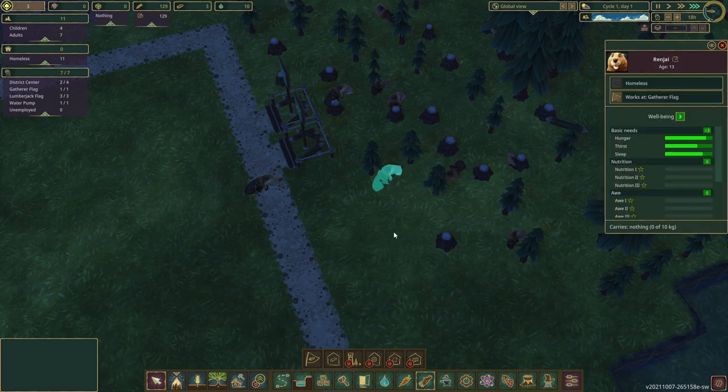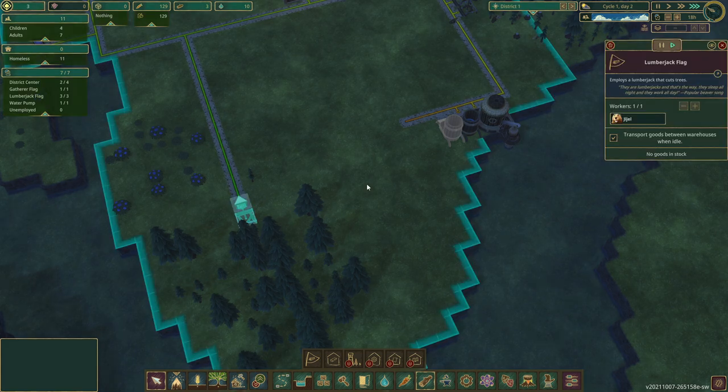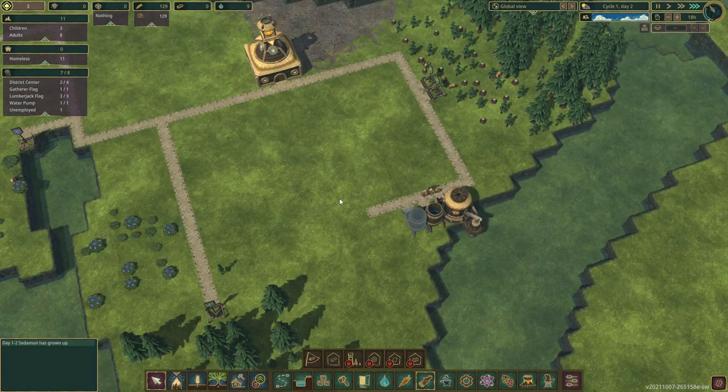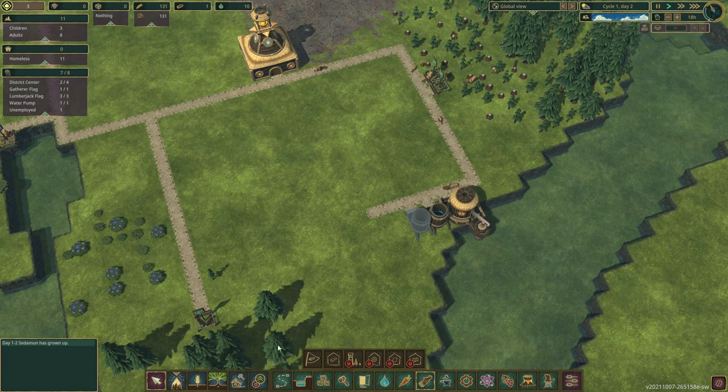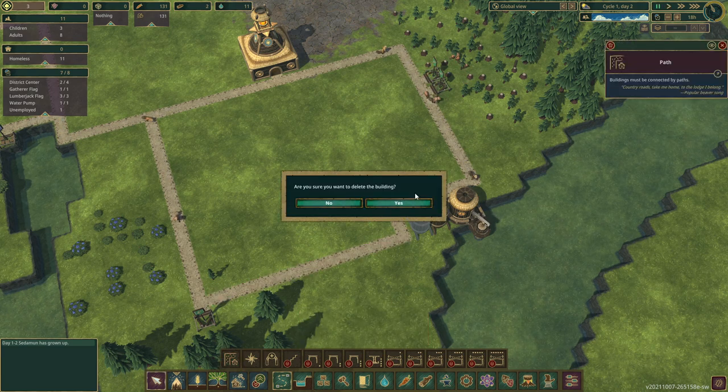Oh my god, they're so adorable! Chop down these trees and get this going on. Second water storage is up. I'll plan something like that, take this and remove it. Very soon we are going to want to farm.